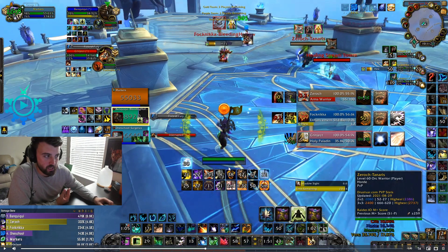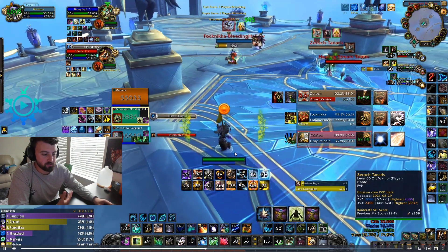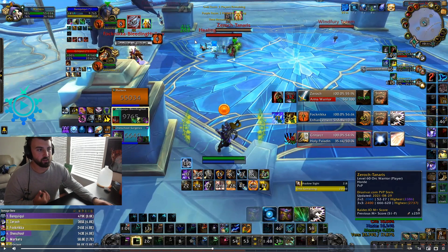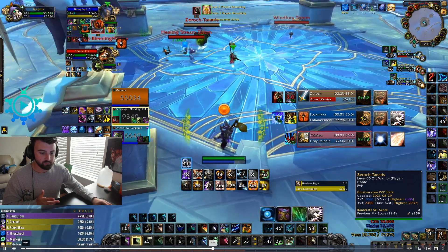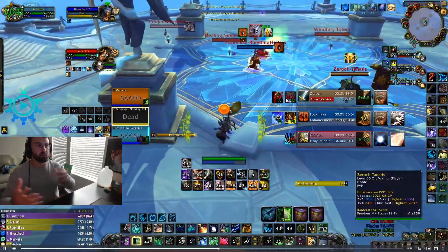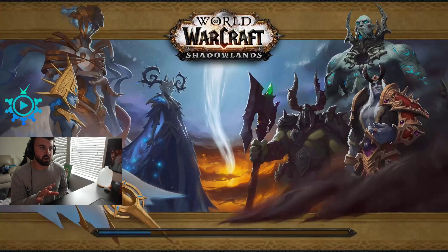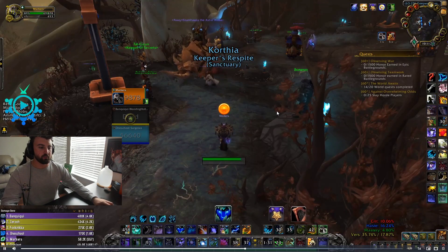What I've learned about shackle is that Nature's Swiftness will heal through it. This was a misplay on globals — we would have actually lived and probably won the game if I just pressed NS there instead of dispelling when they had a shackle and were doing execute damage. Sometimes with mind games too, it's better just to press NS. As a whole though — really bad job on positioning and way too many wasted globals where I was just wandering instead of cloning, hotting, or hiding during the burst.